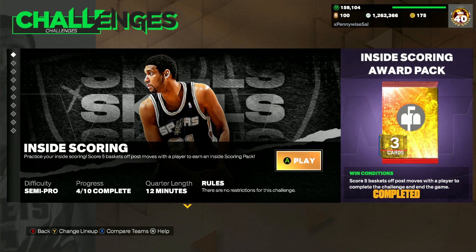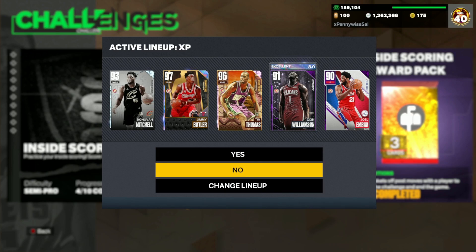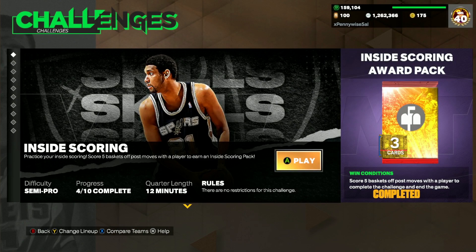The reason why it's super nice is because it's on semi-pro difficulty and it's going to be 12-minute quarters. So you can play this Challenge, get your 59 points, your 11 rebounds, your 8 assists, your 7 blocks, your 1 steal, your 1 three. You can do it all in this game super easy because it's on semi-pro. And then all you have to do to end the Challenge is score 5 baskets off post moves of the player. Do that with Embiid while you're trying to do his points, and the game will end as soon as you make 5 post fadeaways — which is really nice because then the game will end pretty much right away once you do the 5 post moves, whether it's post fadeaways, drop steps, post hooks, whatever you guys want to do.